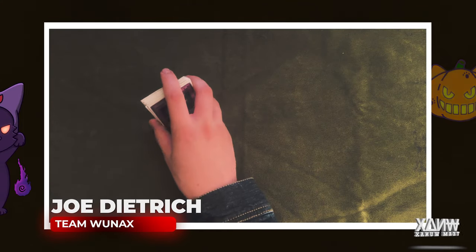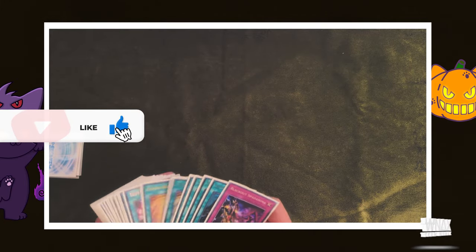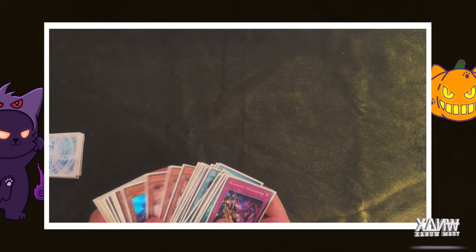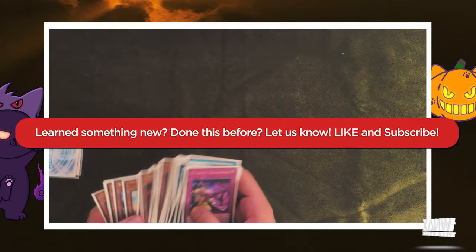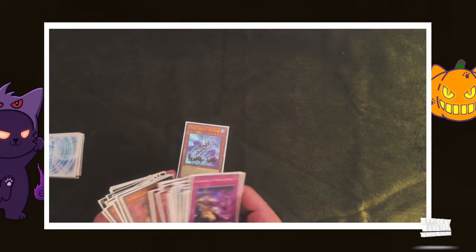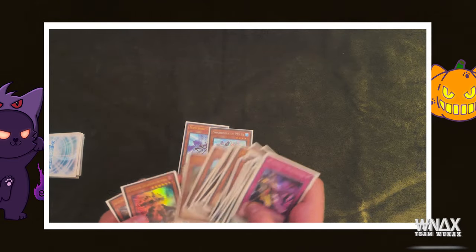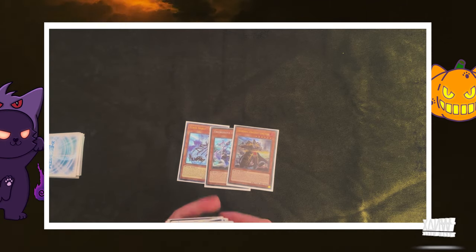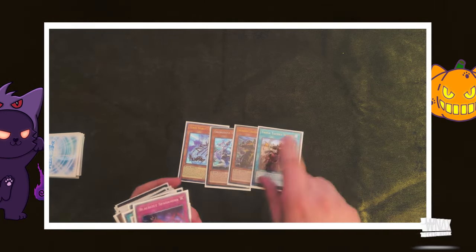I would like to get into the combo, talking about how we're going to play through here. If we give ourselves something like a more greedy line — if we just have anything we want to discard, a Moje and a Long Young — and then we're going to give ourselves a Thrust.